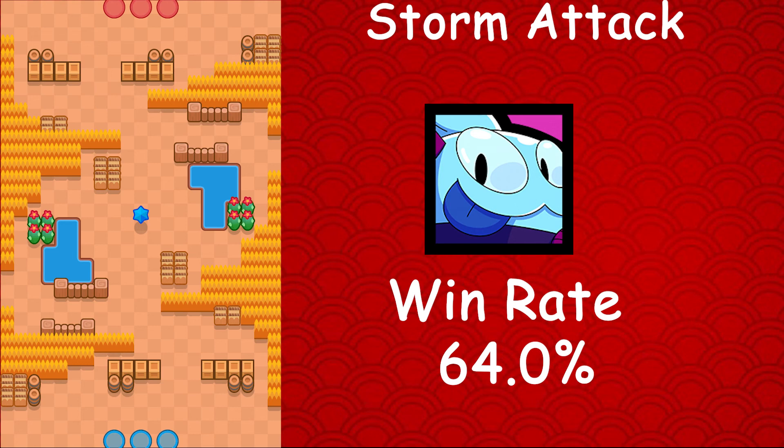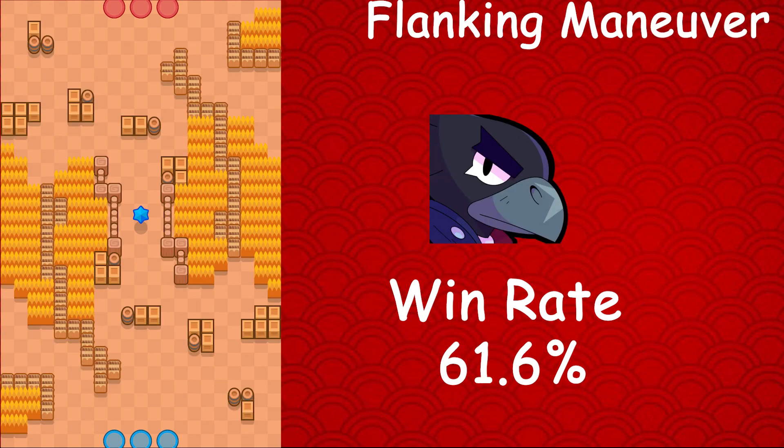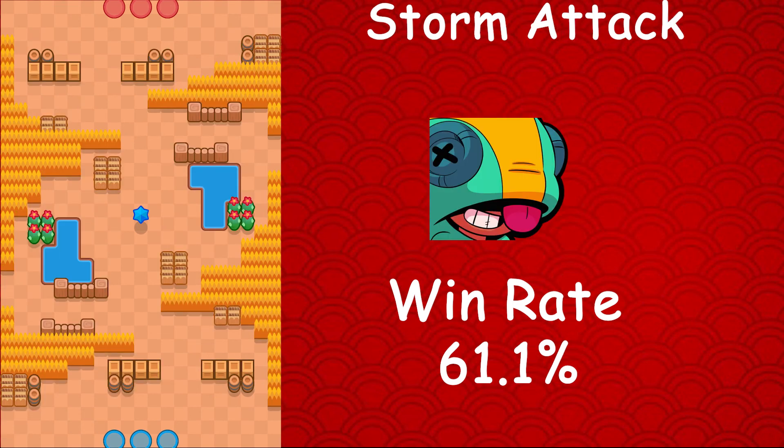Kicking off with the legendary brawlers: Spike's best map is Dry Season — he has a 57.2% win rate, a 0.8% usage rate, and a 0.4% star player rate. Crow's best map is Flanking Maneuver — he has a 61.6% win rate, a 1.8% usage rate, and a 0.5% star player rate. Leon's best map is Storm Attack — he has a 61.1% win rate, a 3.9% usage rate, and a 2.5% star player rate. Use Leon on this map.